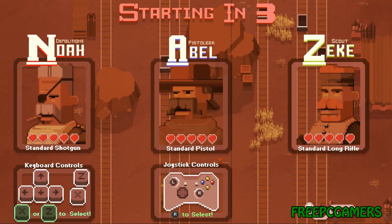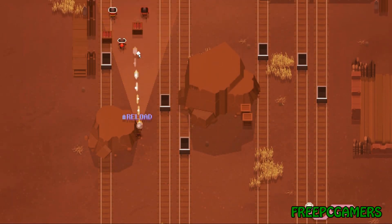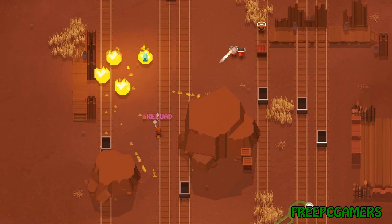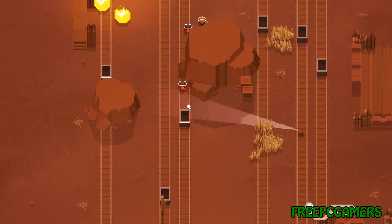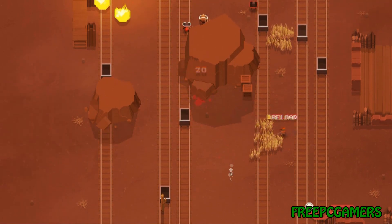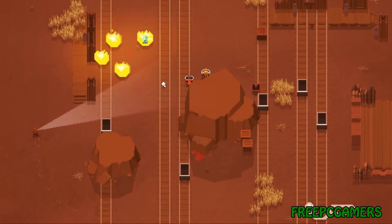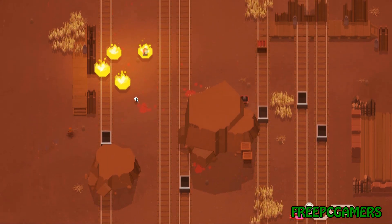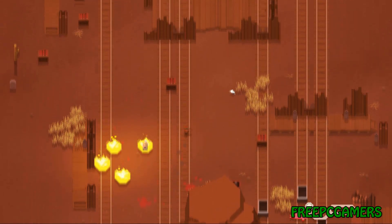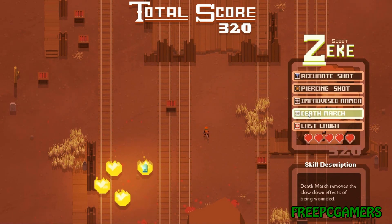Finally, last but not least, we got Zeke — your scout member. You control him with your mouse by holding down the left click to move him around. For shooting and reloading, you hold down the right click. You can go back to your cloak after not shooting for a few seconds — as you can see, I'm getting more invisible. The strategy for playing Zeke is to get as far as possible from the enemy and shoot them. One of the most important perks is accurate shot.